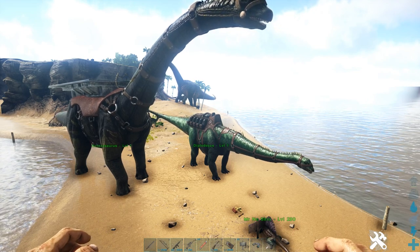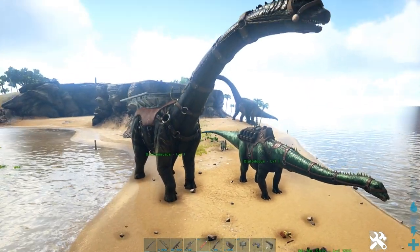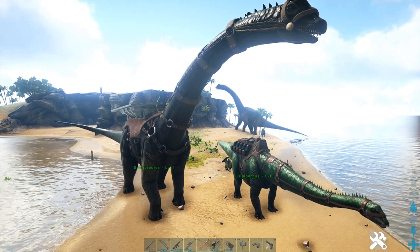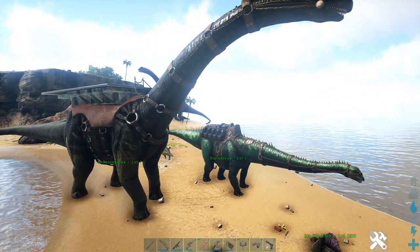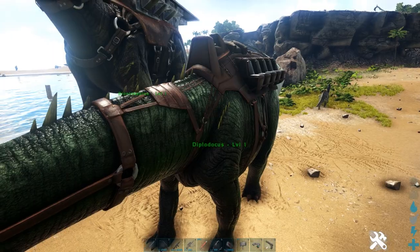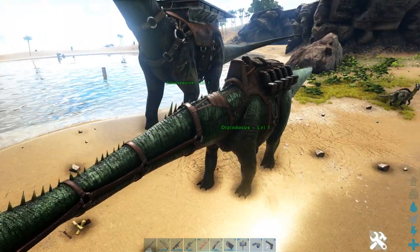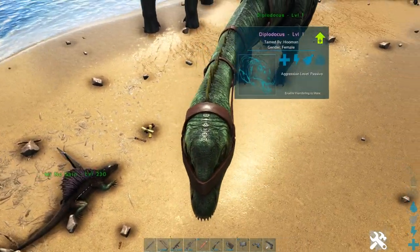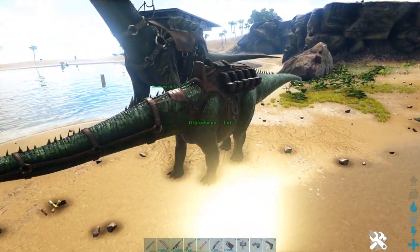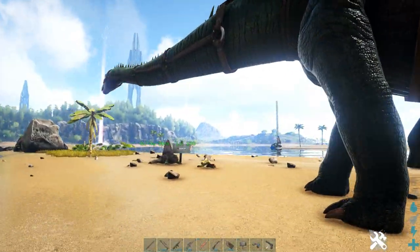We're now here at the difficulty test — that's how hard it was to tame these guys. I know that the Diplo is easier, because they can't really attack you, and these guys can be a passive tame or a knockout tame. For the passive tame, you can just crawl under here and feed them while they're trying to push you away, but they can't reach you there.